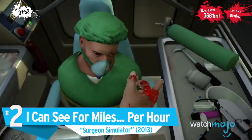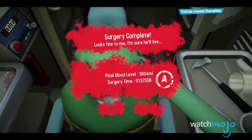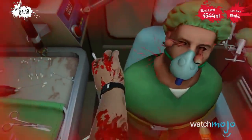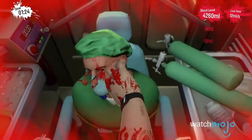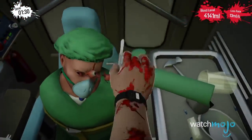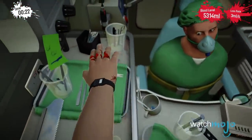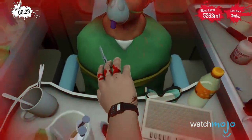Number 2: I Can See For Miles Per Hour, Surgeon Simulator. Not too many trophies are this much harder with a controller, making players embrace those sloppy controls wholeheartedly. This trophy forces players to both work against and with the intentionally clunky design of the game to perform an eye transplant in under 2 minutes and 10 seconds, all while in a speeding and bumpy ambulance. All the worse thanks to the inaccuracy when using a controller, this trophy's small focal point made that joystick twitching a painful exercise, made even worse by the unorthodox methods you'd need to conceive just to constantly stay ahead of the stress-inducing time limit.